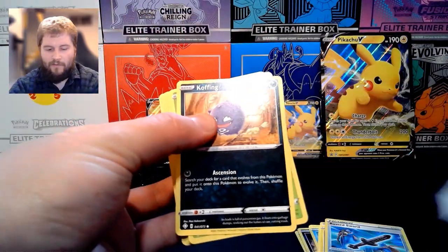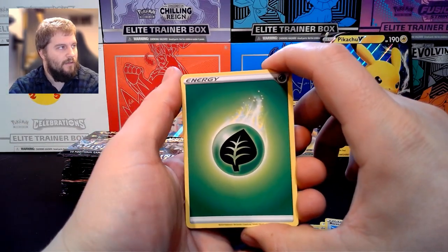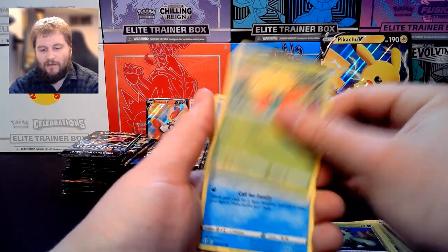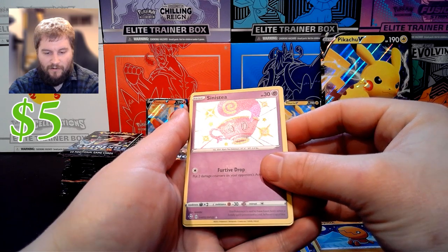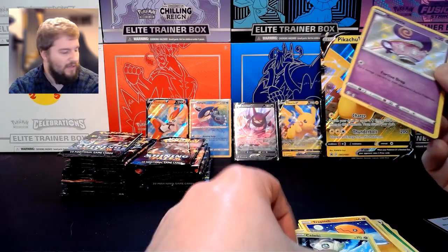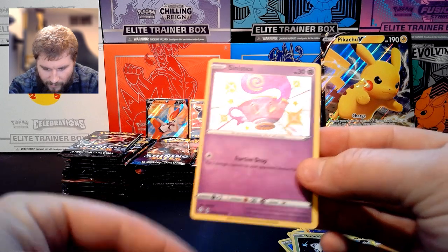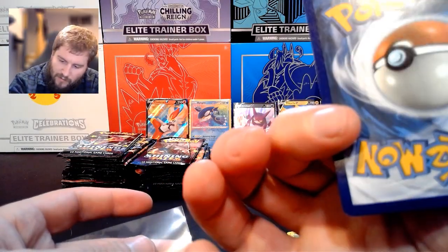Third pack from the first ETB. We have Grass Energy, Rusted Sword, Eldegoss, Dartrix, Koffing, Cacnea, Gossifleur, Snom, Trapinch, a Holo Rare — oh, this is a Shiny! Sinistea. Very nice. And a Celebi. This is actually my first Shiny card. Very cool. Centering's a little off to the right, but still very exciting.